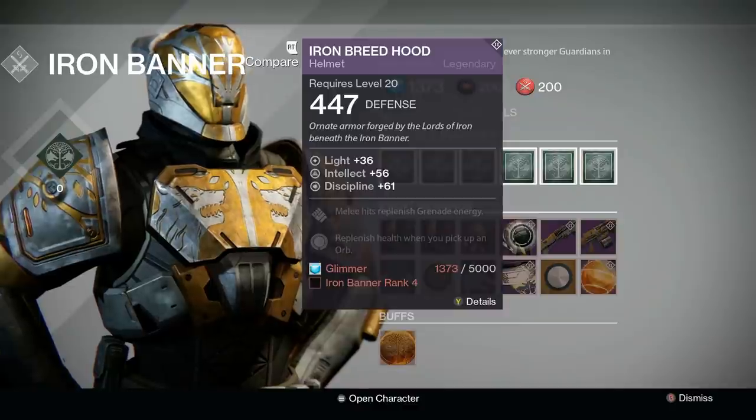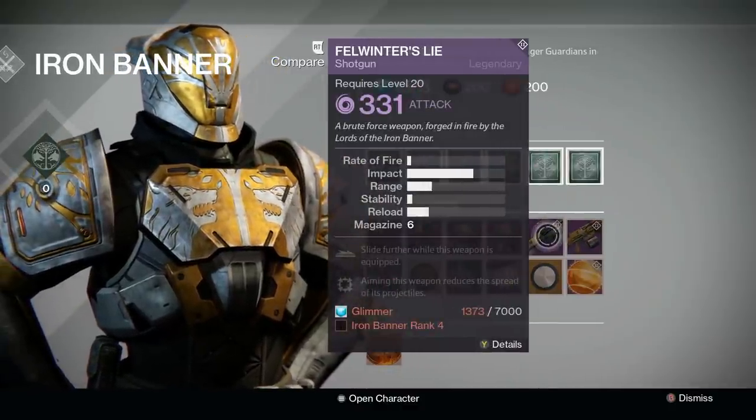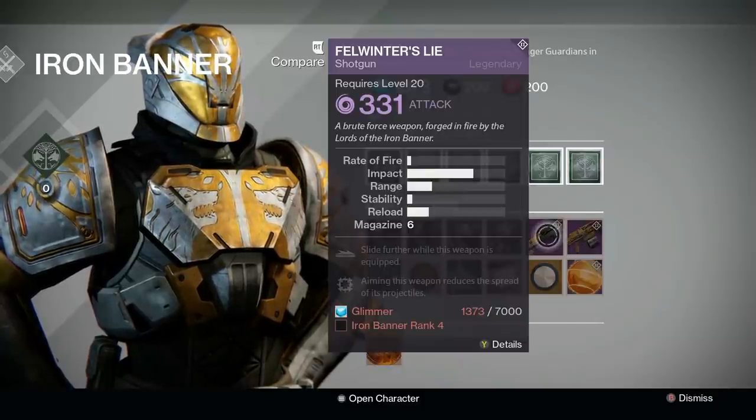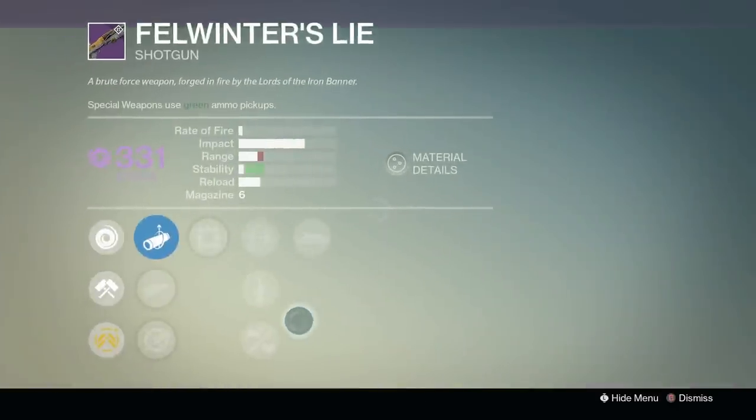Moving on to the weapons, it has happened once again. Lord Saladin is selling Felwinter's Lie, one of the most infamous guns in all of the Crucible, and the perks on this Felwinter's are actually really, really good.